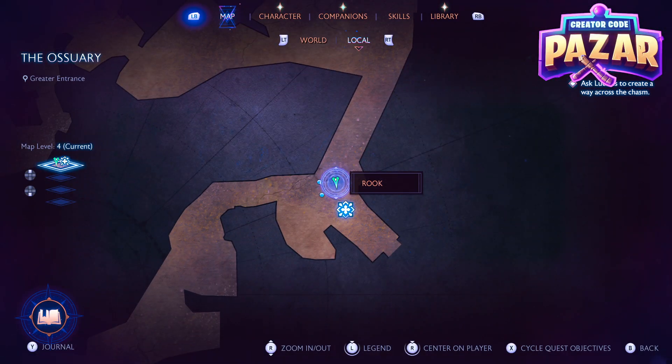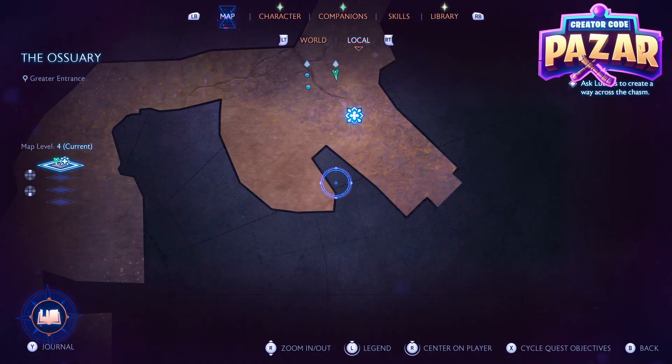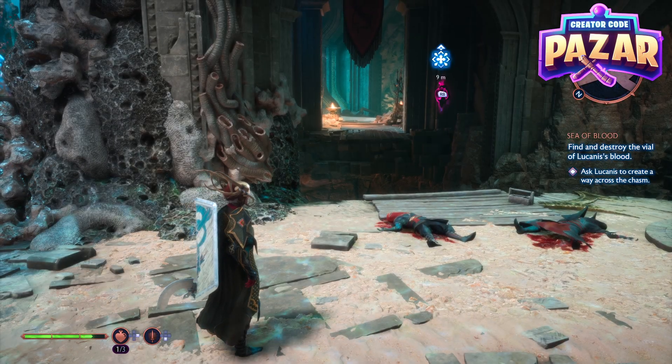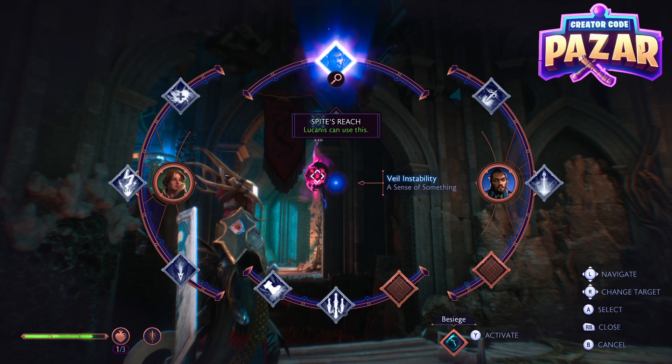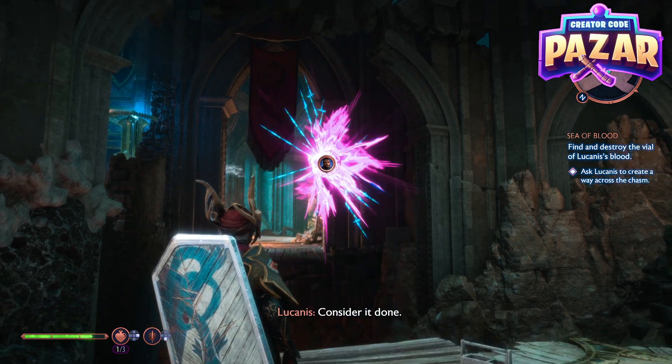We should be here on the map right next to this little area where there's like a broken bridge. All we're going to want to do is walk up to it, hit RB, and then go up top and cast Spite's Reach with Lucanus.